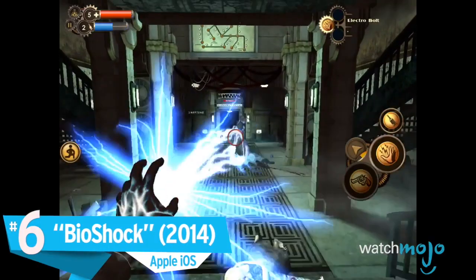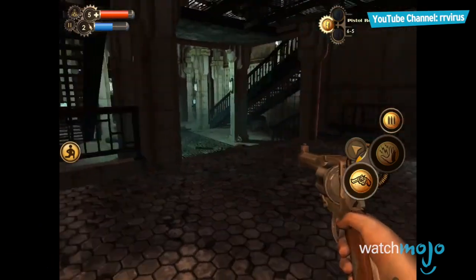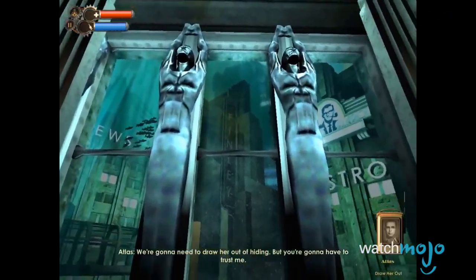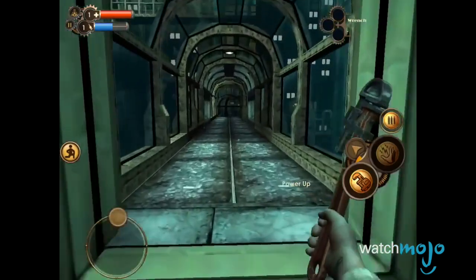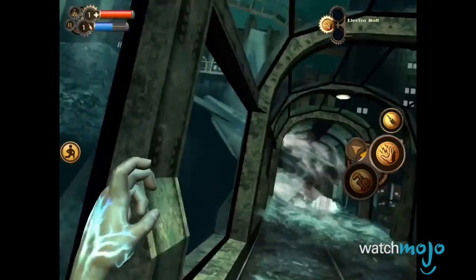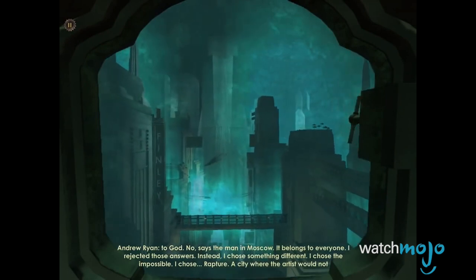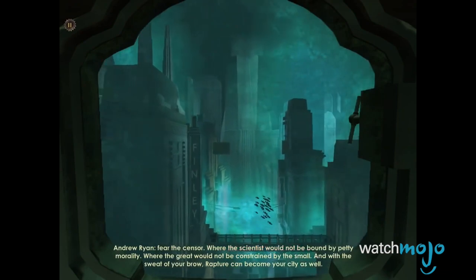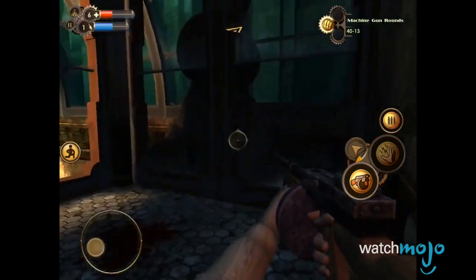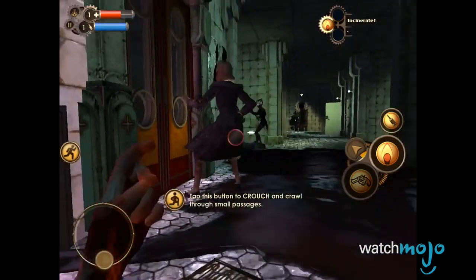Number 6: Bioshock, Apple iOS. Bioshock was one of the best games of the last generation, and while the iOS release wasn't a total failure, it was very disappointing. The controls were absolutely miserable, and the game's graphics were also terribly downgraded, to the point where the atmospheric immersion was basically lost. Think of that iconic scene where you see Rapture for the first time and you're instantly transported to another world — well, the magic is completely lost on iOS due to the grey and blurry textures. The game was eventually pulled from the App Store due to performance issues after numerous iOS upgrades. You definitely need to experience this game, but certainly not on a phone.